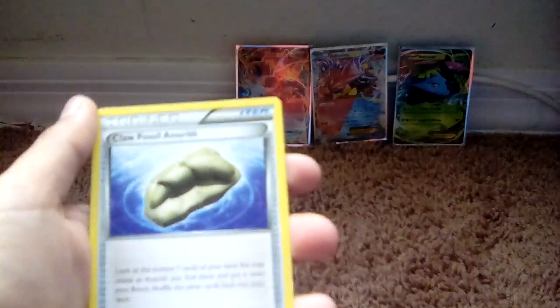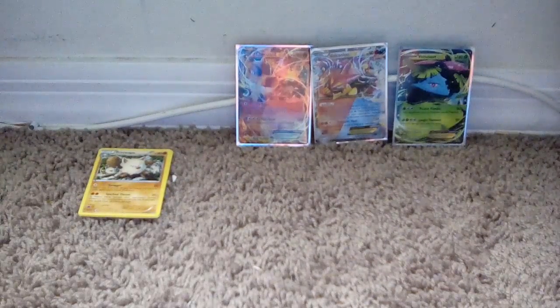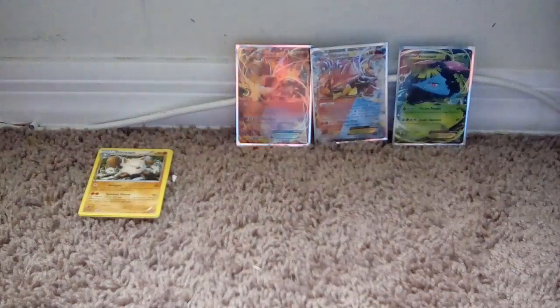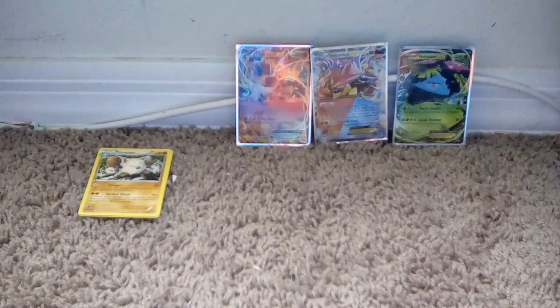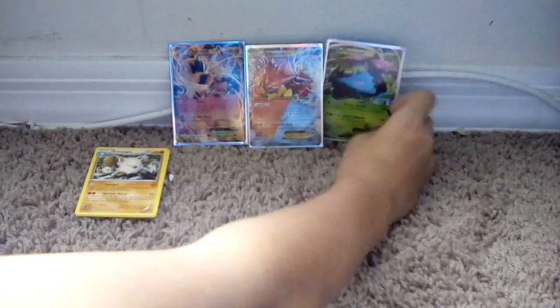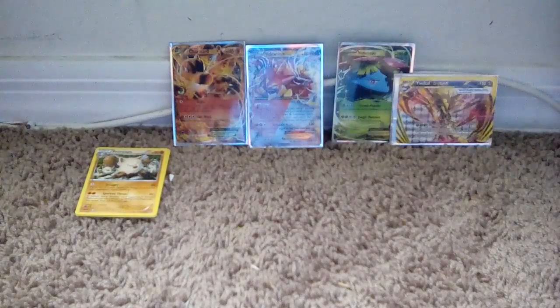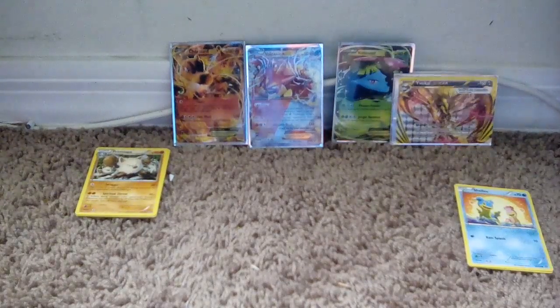Starting with the first pack — got a Primeape, Weedle, Weedle, Claw Fossil, Tornadus. We have a Jumpluff! Oh my gosh, first pack! We'll put our cards right here and our sleeved cards up in the back. Good cards go in the back, stacks go in the front. If we get any other good cards we'll put them right there.